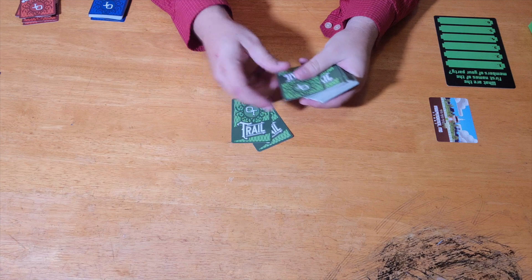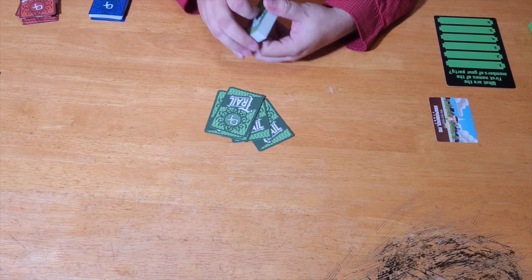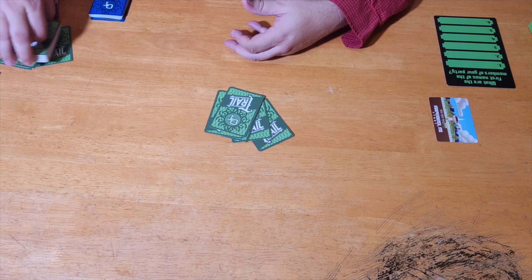You have a start card — Independence, Missouri — and then Willamette Valley is your win. You put those on the table about three feet away from each other. Every player is going to be dealt five trail cards, and the remaining cards are set aside as a trail deck.